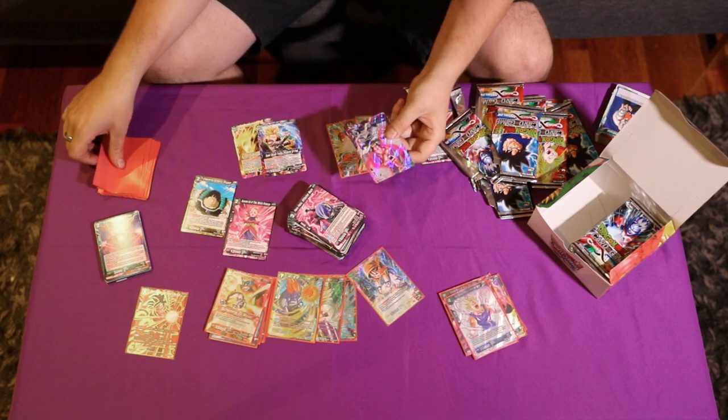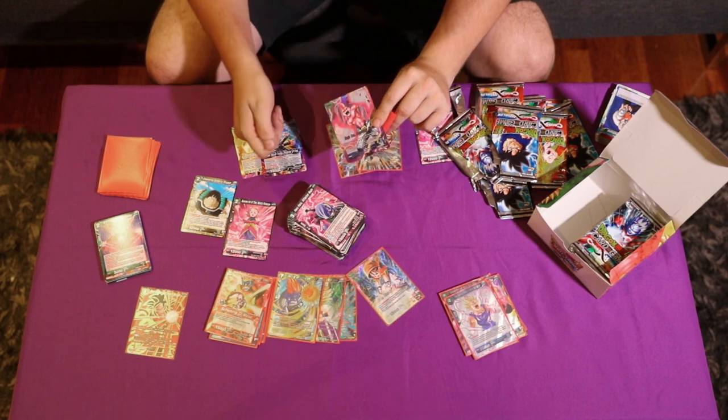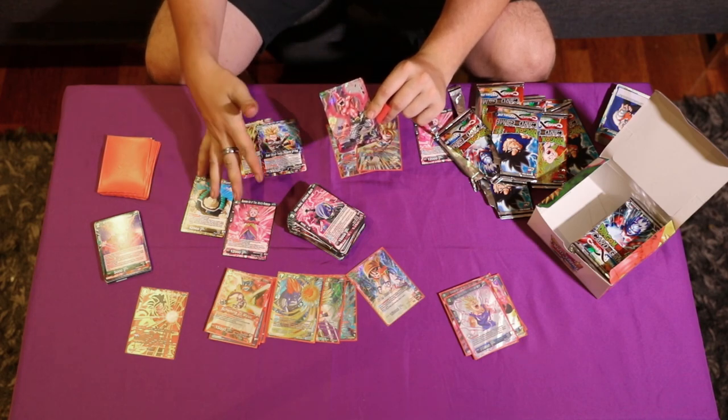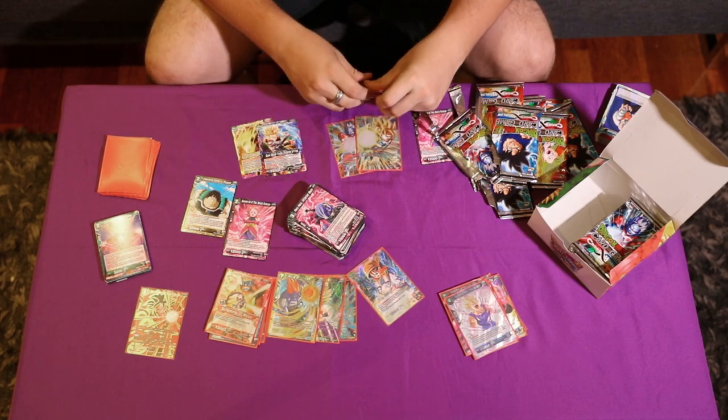We've got Boo Leader — I don't really like Boo Leader. When you attack, you chuck something under it, same on this side. But you can drop five cards from under this and then swing again. Might see play, but not enough.